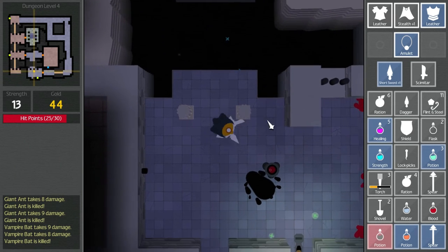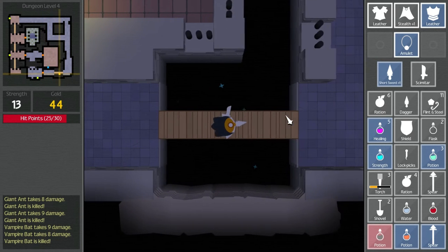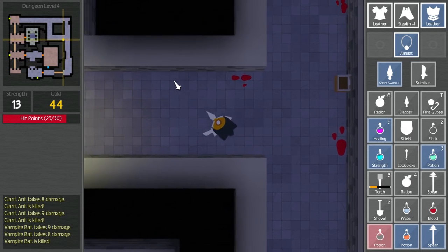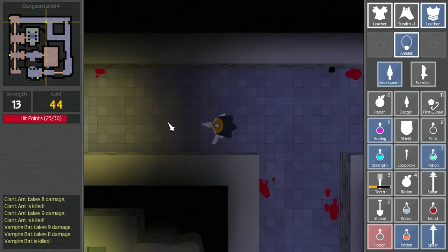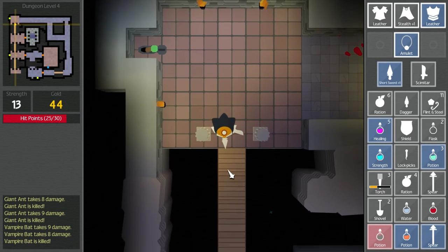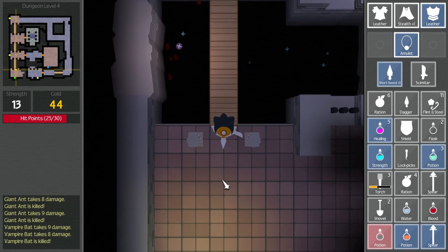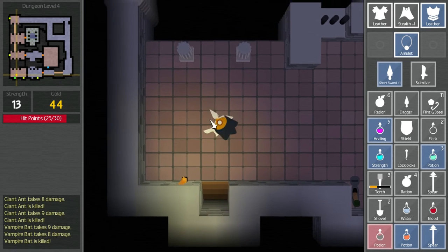I wonder if that one we clicked on early on that said bridge activated but seemed to actually deactivate the bridge is actually what I want — this right here. Bridge raised. Let's try that one. I don't like backtracking. Hate it when this happens. Hope this worked. Hey, there we go. Bridge lowered.